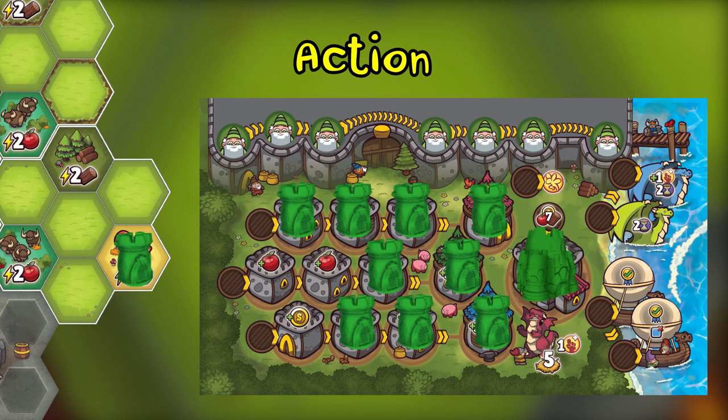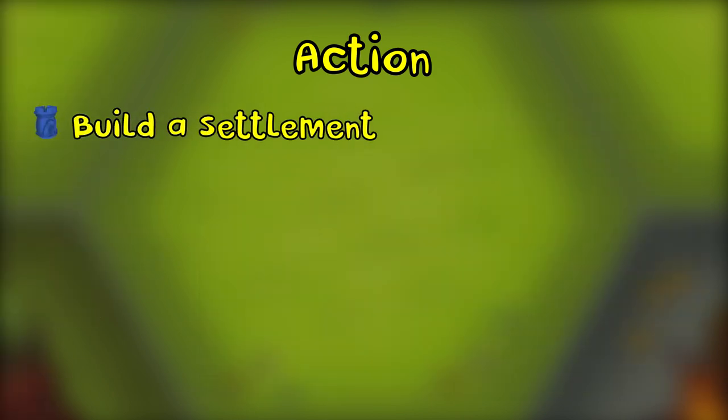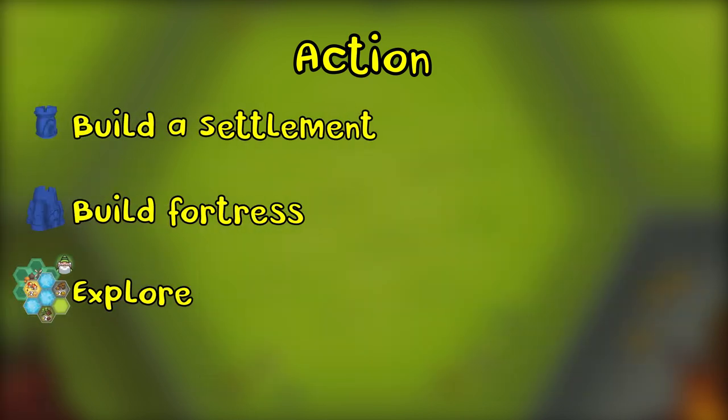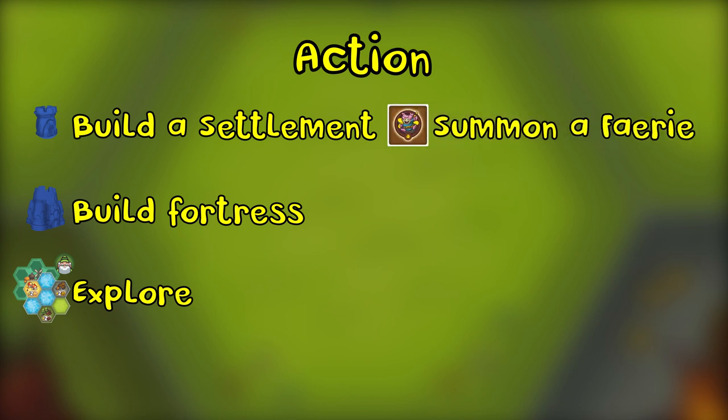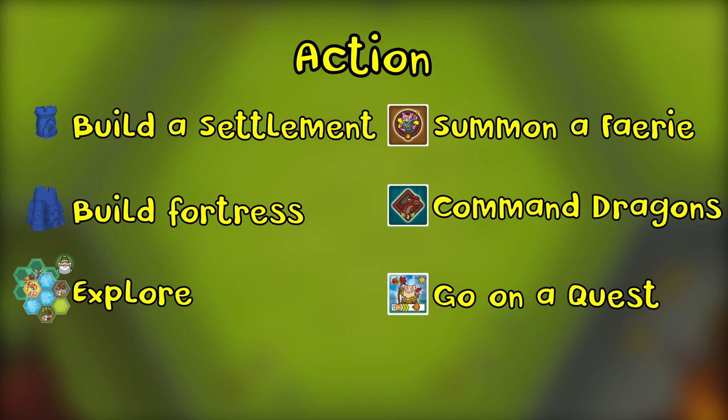The action phase is where players take their turn. The first player takes their turn by taking a dwarf from their bastion and placing it on a spot, either on the world map or their empire board, to perform an action. These actions are: build a settlement, build your fortress, explore, summon a fairy, command dragons, and go on a quest. There are two free actions a player can do at any time on their turn as many times as they can: train your dragon and play fairy cards.